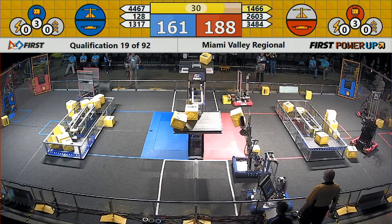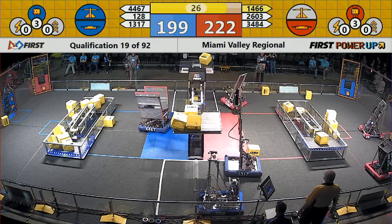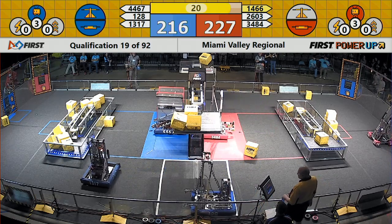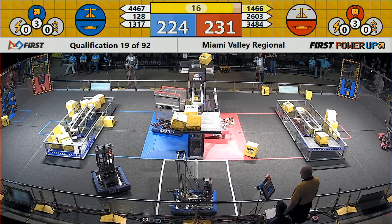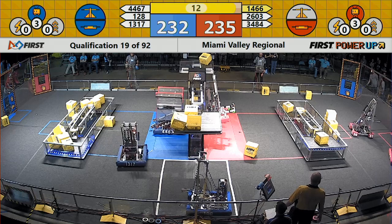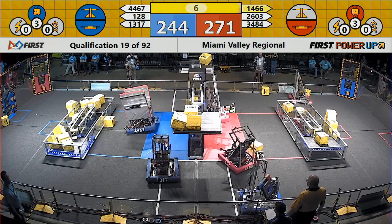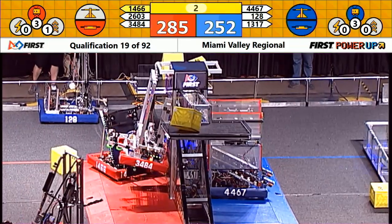It'll be the blue alliance taking advantage of the power-up first. They've elected to levitate one of the robots at the end of the match — that'll be worth 30 points. Red alliance has done the same. 227 to 216, 20 seconds left. Still anybody's match. Teams maneuvering into position on the scale platform. The Honda machine for the red alliance now reaching up and grasping onto the bar so that they can climb up, do a chin-up to face the boss.